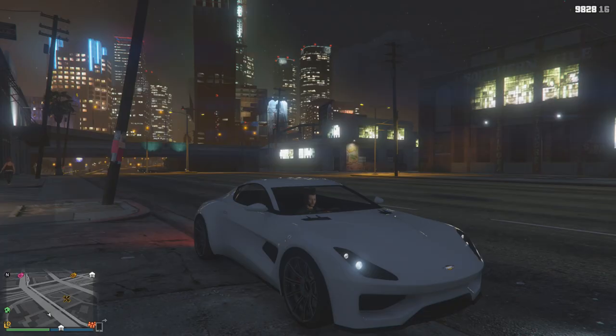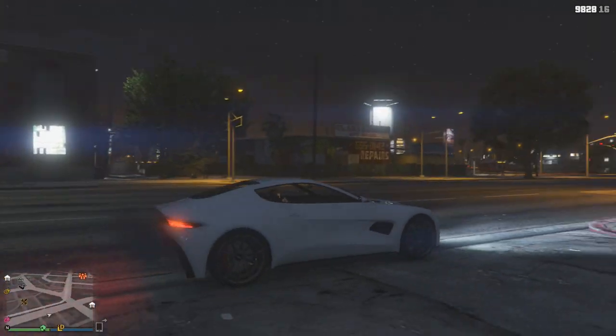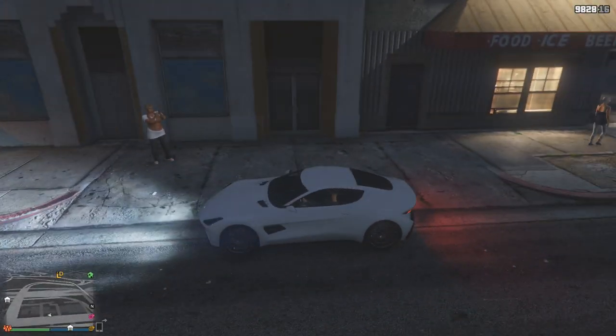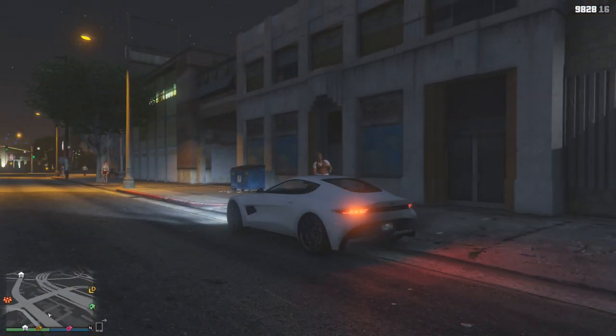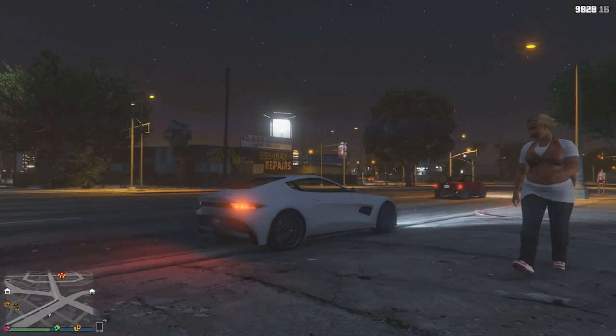Hey guys, Picard here bringing you a GTA 5 video. Today we have the new Debashi Spectre, which is basically the DB11 in real life, and this is the stock form car. Now can we just say one thing straight away — this has got to be one of the best looking cars in the game, and this is stock.